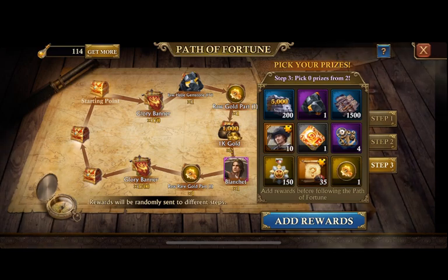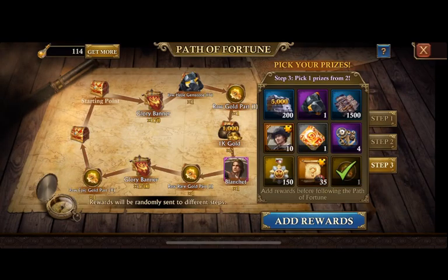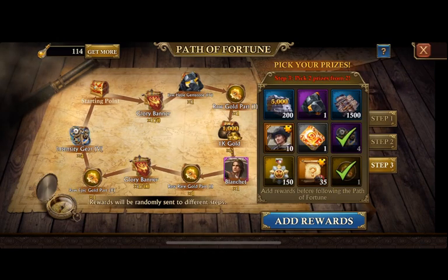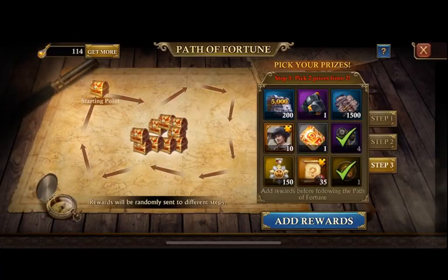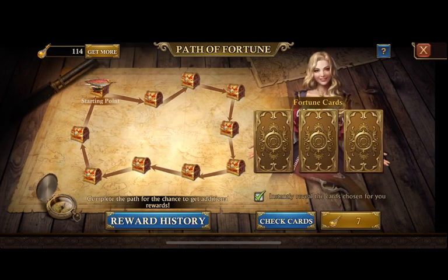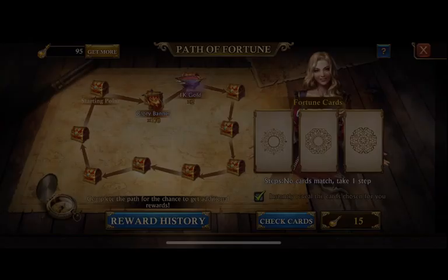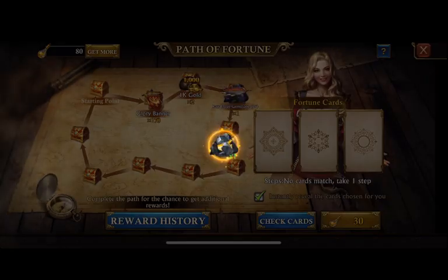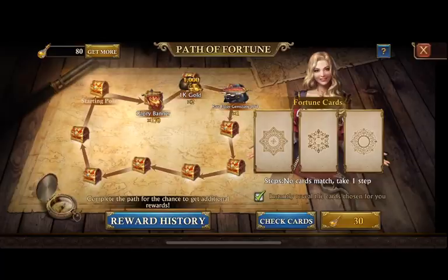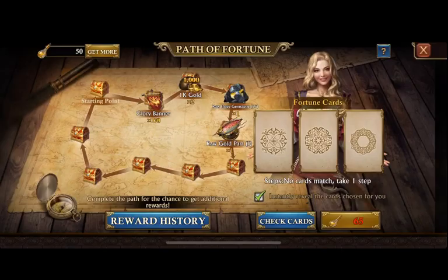Instead of having my march capacity increase, if I have a long march time — say in KvK or UAC where I'm not worrying about speeding up my march — I can send with Madam Linois to get that march capacity increase, then go back after the march launches, switch it over to Blanchett, get all my troop stats and benefits.